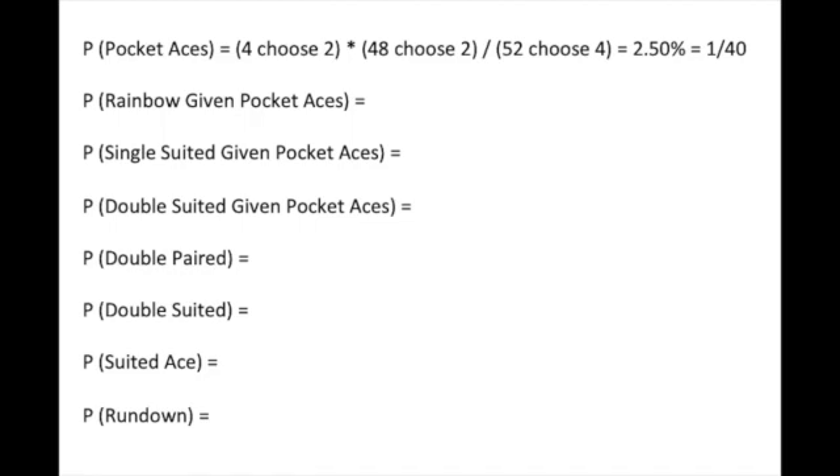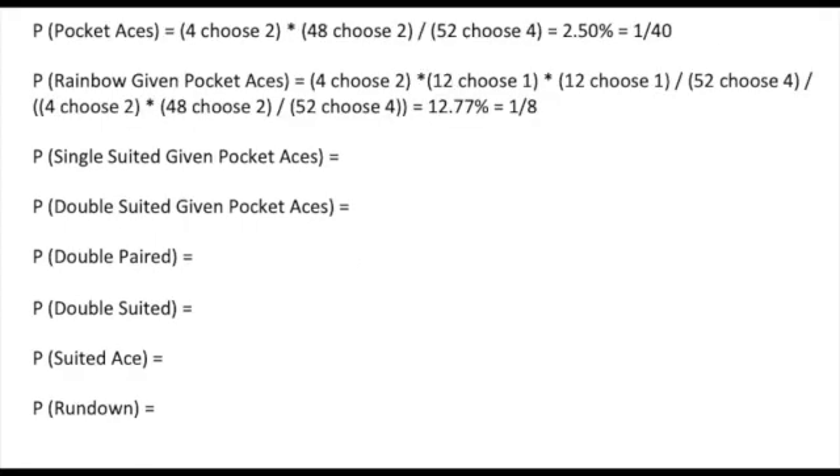Now we add some fun: suits. Given aces in our denominator, our numerator is how many suit combinations of aces, which is 4 choose 2, or 6, multiplied by the number of possible cards not of the suits or another ace, multiplied by the 12 remaining cards left. The result? 12.77%, or about one out of eight. Good news — we'll most likely be at least single suited with our aces.